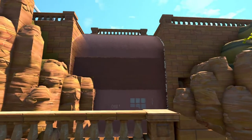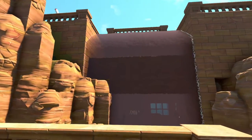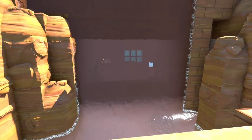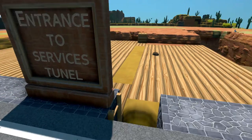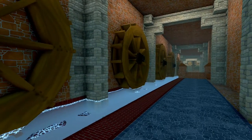Aqueducts are great for getting water underground or to places it shouldn't be. If you're creative, you might even build an amazing underground sewer network like the residents of Petra on Dad Speed did.